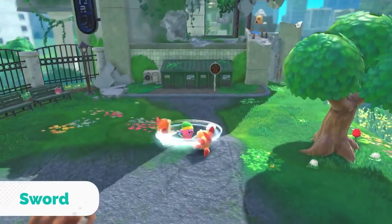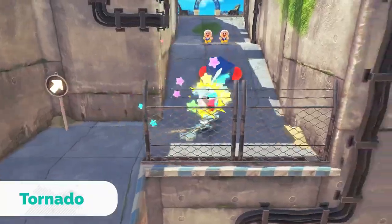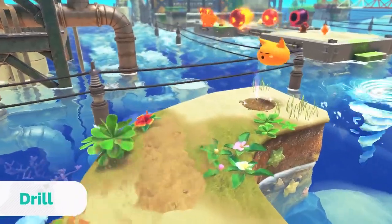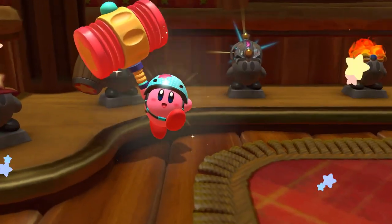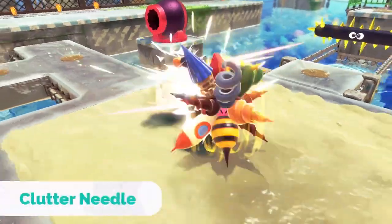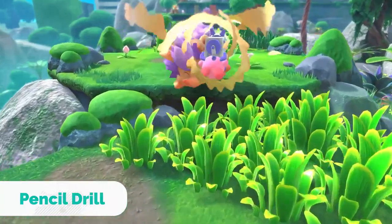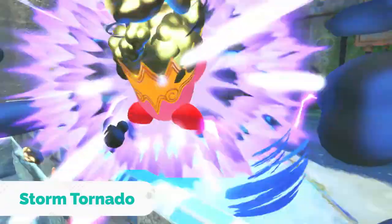Not only do the copy abilities seem like a joy to use as per usual, but they also seem like they've been made specifically to feel good in 3D. Powers like Needle have new forms designed to make moving in three dimensions feel smoother. And the new abilities, Drill and Ranger, feel perfectly made for 3D gameplay. On top of that, every single copy ability can be upgraded twice to gain a more powerful form, some of which just look plain awesome. But despite all the amazing things we've seen so far, I can't help but think — what if there were more?